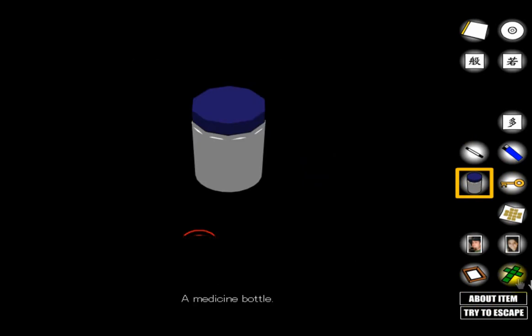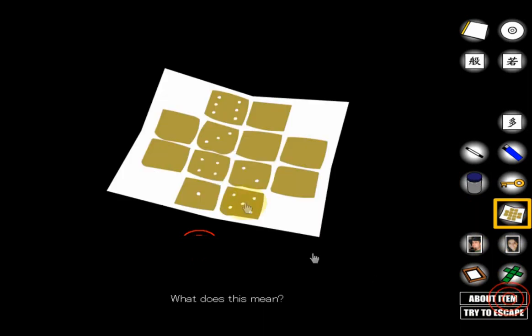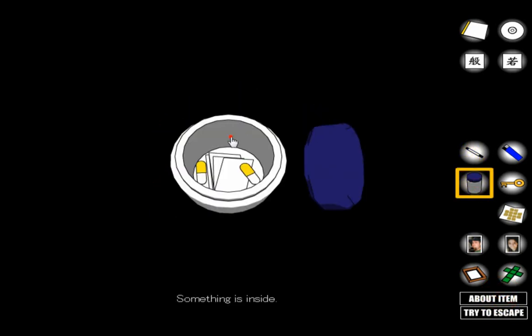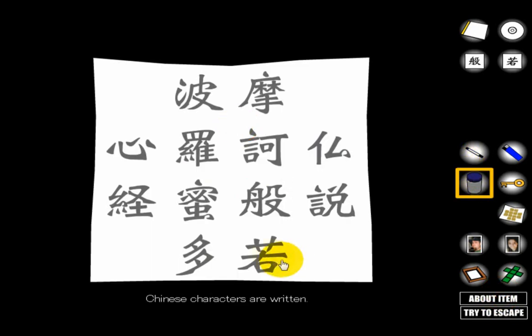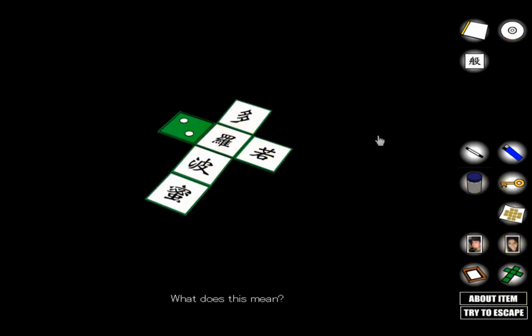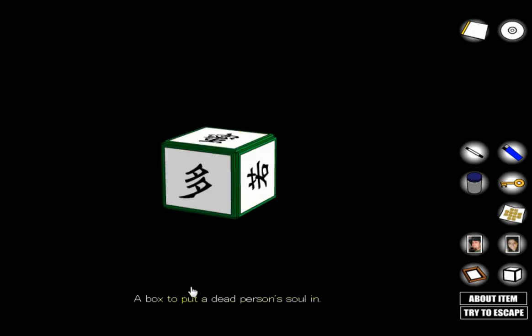This next symbol looks like a three in Arabic numerals but it's actually a one. Go back and confirm: that symbol equals one. Then look at the last symbol — that one is a five — so enter five. Since this is the last one, put that with the box. You get a box described as being for a dead person's soul — it's a foreshadow for the ending.